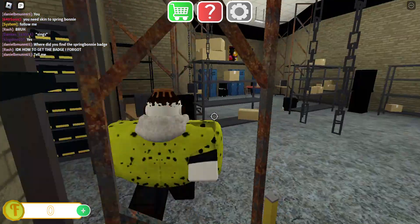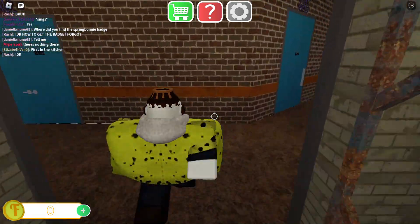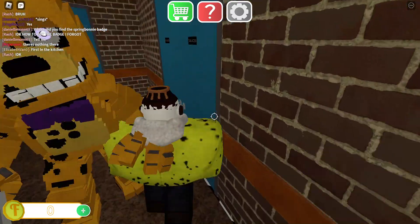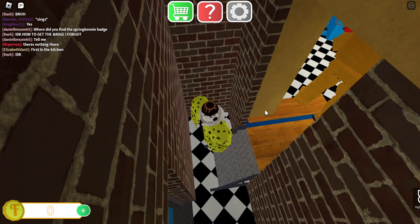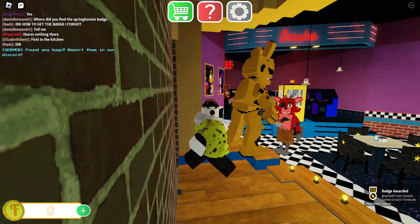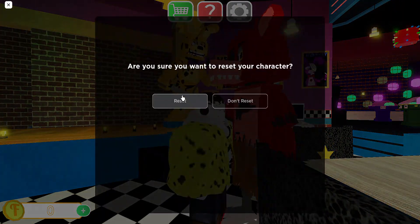Next, I'm pretty sure it's behind the stage, right above that shelf. Then we're going to want to go back here and get this right here. And that's how you get the Cinematic Nightmare badge.